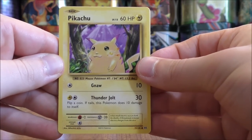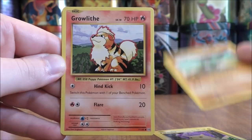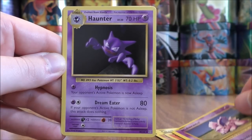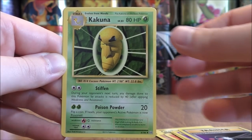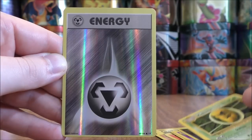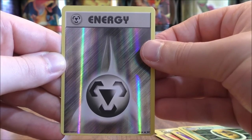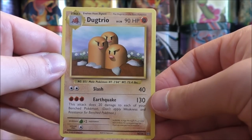Pikachu starts the first of the two Evolutions packs — Machop, Growlithe, Onix, Nidoran, Haunter, Energy Retrieval, Kakuna, reverse holo of a metal type energy which is a common. I like using these holo foil energy cards in battle. And the final card would be a Dugtrio.